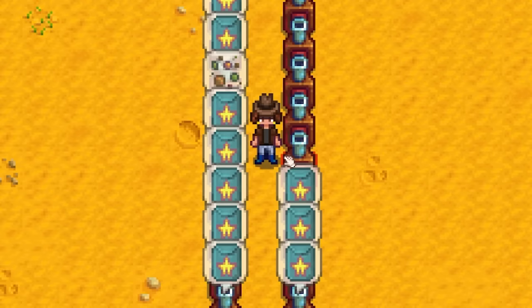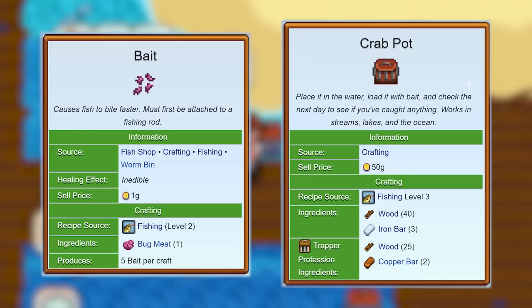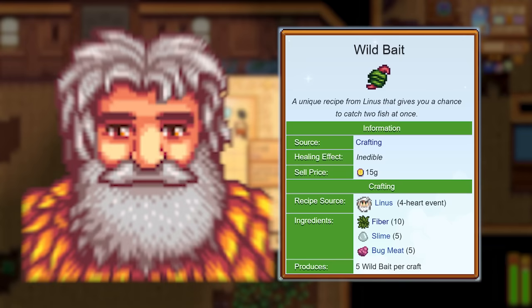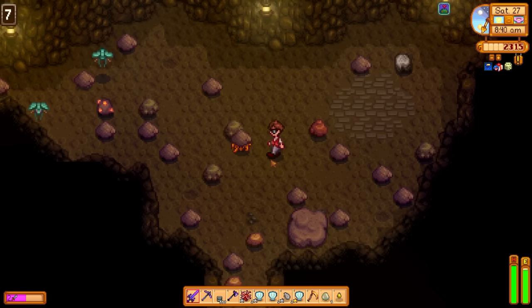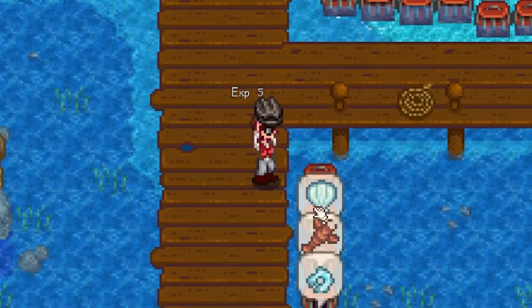Collecting yield from crab pots grants 5 fishing experience. Because you can't obtain bait or crab pots without leveling fishing up to 3, you might think it's impossible to level fishing without using a rod. You can, however, get the wild bait recipe from Linus at 4 hearts of friendship, and obtain 3 crab pots by completing the crab pot bundle with fish collected from beach foraging and killing crabs in the mines. Therefore, you can level fishing from 0 to 10 without using your fishing rod at all, by collecting 3,000 items from crab pots.